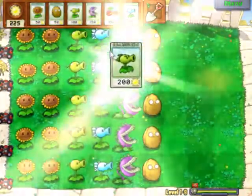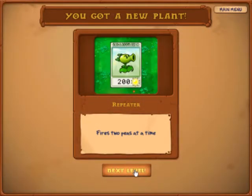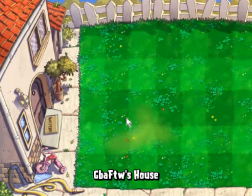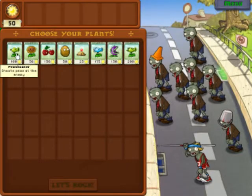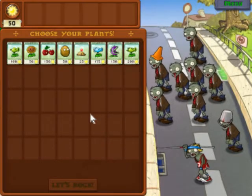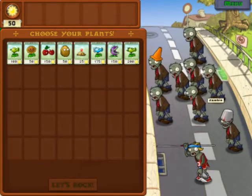This plant here is called the Pea Repeater. What it does is fire two peas instead of one, but it costs twice as much sun. And that's the last seed we're going to get for this level.